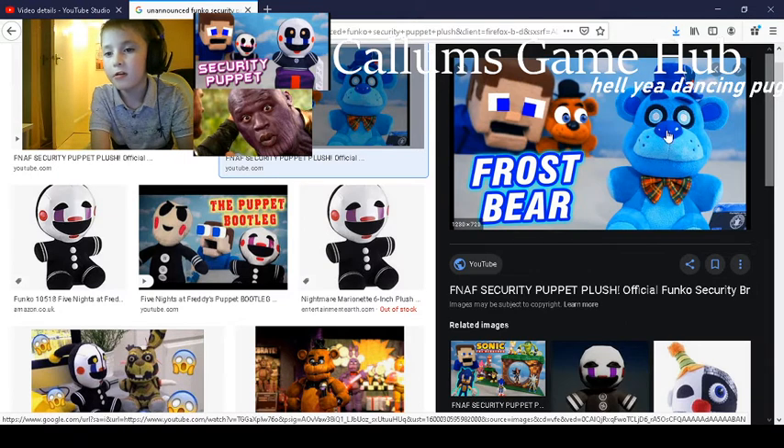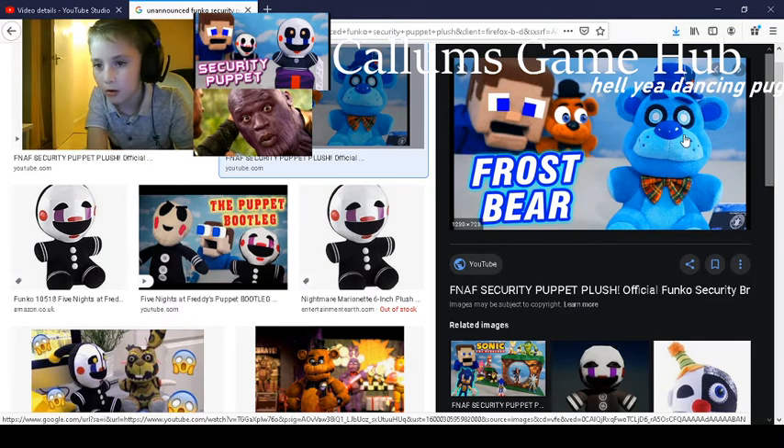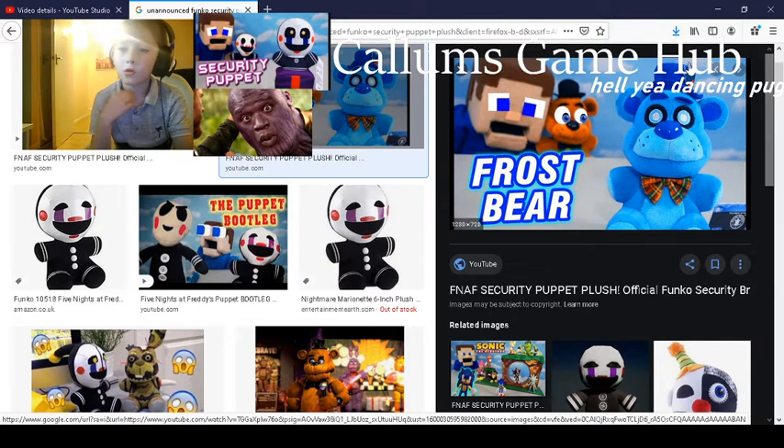He has a blue, bright-ish kind of snout — his snout is bright blue. And then the top hat, he has a mistletoe, and this dark blue. He has dark blue coloured eyebrows, and a bunch of colours on his bow tie now.